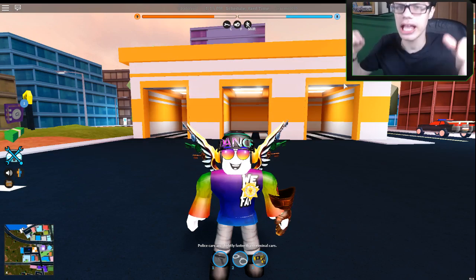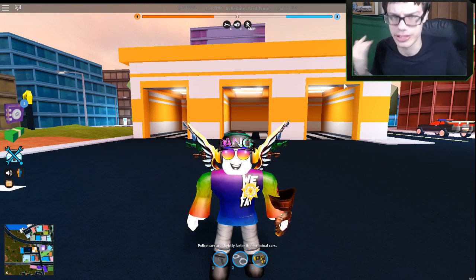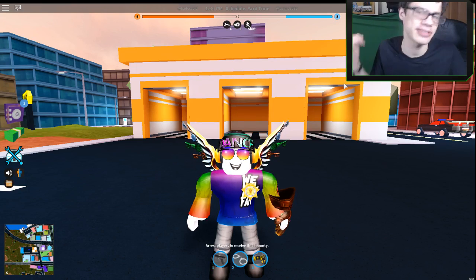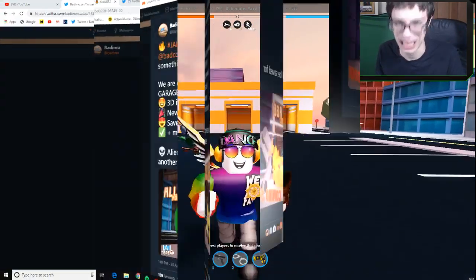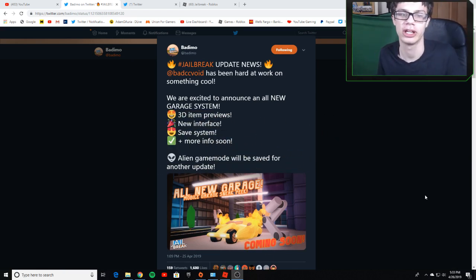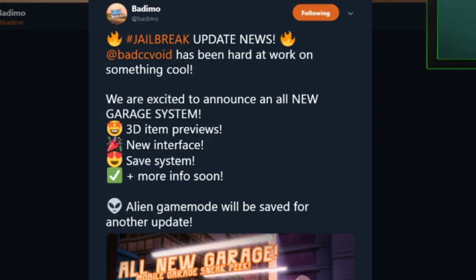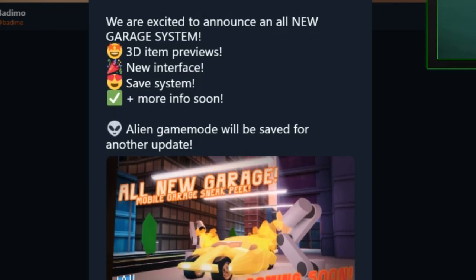Welcome back! Today we're going to talk about the brand new Jailbreak update coming up this week. We're on Banimo's Twitter reading some update news. Banimo tweeted: hashtag Jailbreak update news — badcc has been hard at work on something cool. They announced an all-new garage system with 3D item previews, a new interface, and the ability to save items. More info coming soon. The alien game mode will be saved for another update.